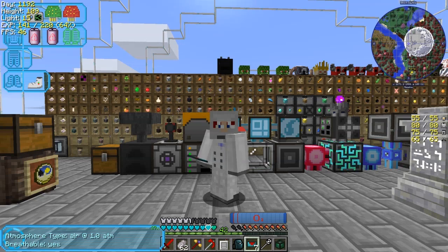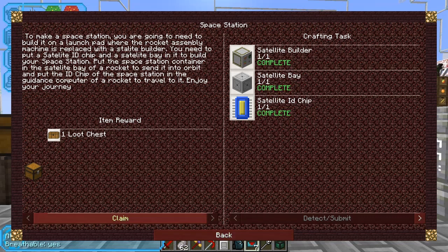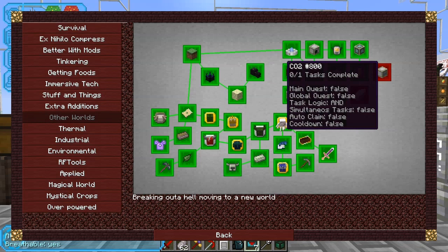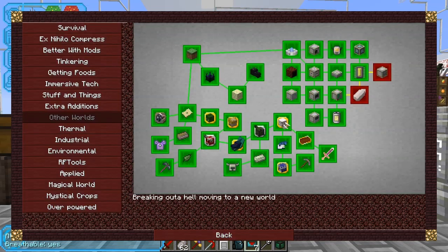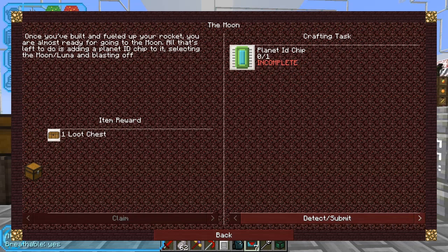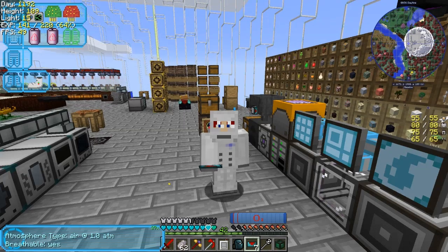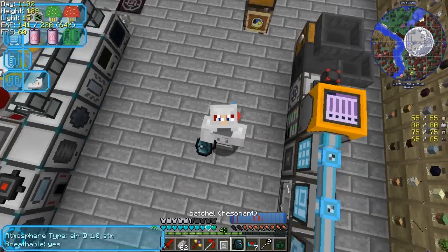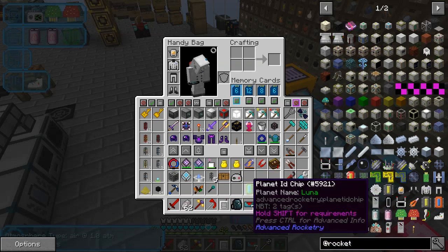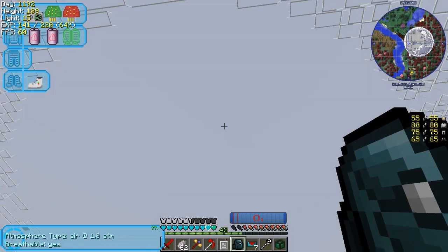I think that's it for this episode. Let's just check those quests first and see if there's something I should actually do. Let's claim that one - it opens up two more quests. CO2 - so we need to make an oxygen vent, an oxygen scrubber, a CO2 scrubber, and some carbon collection things - you normally need more than one. And here - the moon planet ID chip. Once you've built your rocket you can almost go to the moon. Basically let's do that by adding a planet ID chip and selecting lunar for blast off. Let's get that out of the bag - I'm sure I've done it already. Let's see whether that completes the quest.